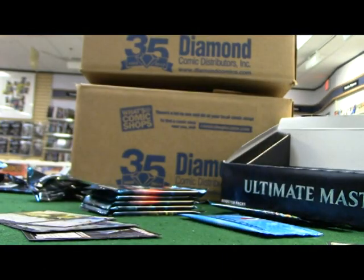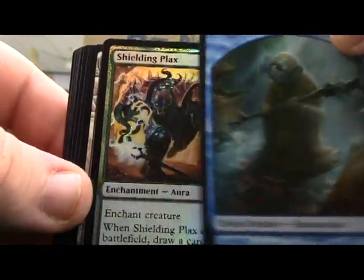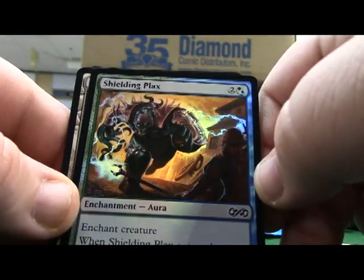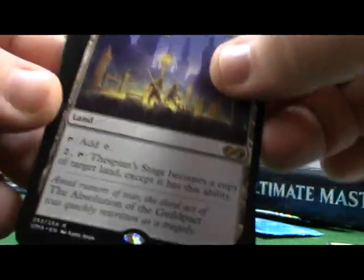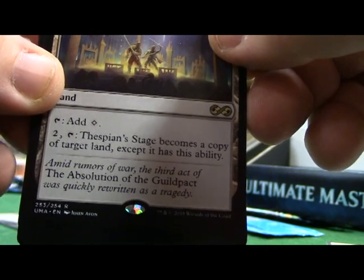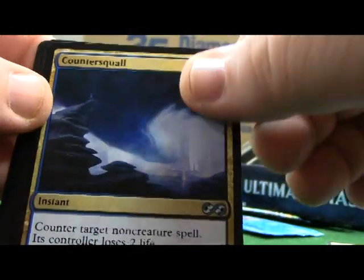Another pack. A Thespian's Stage - I love this ability. Two and tap, Thespian's Stage becomes a copy of target land except it has this ability. Pretty cool card. Counter Squall. Forbidden Alchemy. Shiri Shizou's Caretaker. We're starting to see just a bunch of commons now, so we're going to start skipping past some of them.